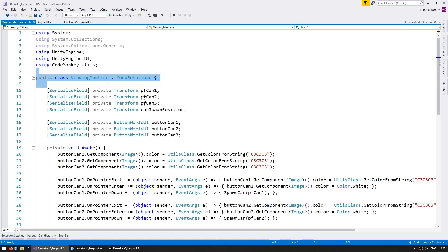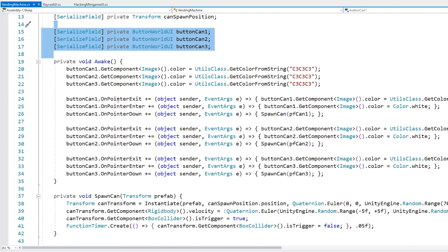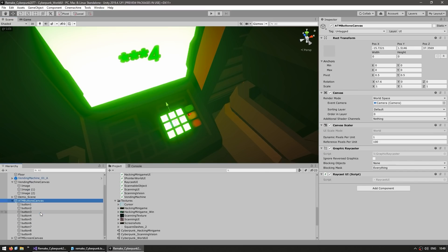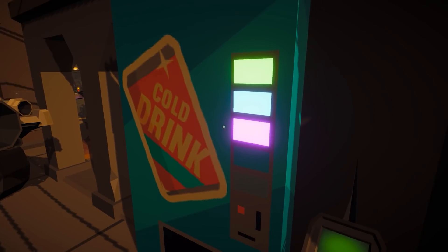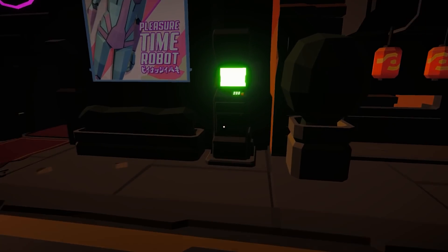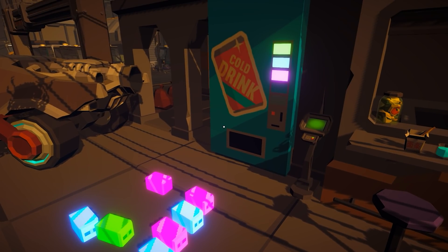Here is the script that handles the logic for the vending machine — just a bunch of references for the prefabs to spawn, where to spawn, and all the various buttons. I'm listening to button events to change the color on mouse over, and on pointer down we spawn a specific can for each button. For the ATM it's exactly the same thing — all the individual buttons inside a canvas, plus a second canvas that just has a text object, with some extremely basic logic. The whole thing is just based on using a canvas in the world and doing a raycast. I just approach the vending machine, look at which button I want, press the button, and I'm ordering some sodas. Over on the ATM I input my code and it works. This is a great system and it's really pretty easy to implement.